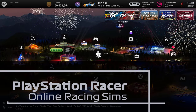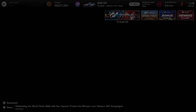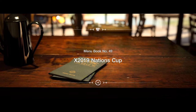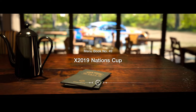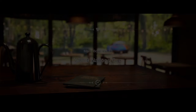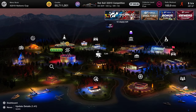Hello and welcome to PlayStation Racer. My name is Mitchell Morgan and in this video we're going to be heading over to run the second of three races for Menu Book number 49, which is the X 2019 Nations Cup, in which we're going to be running in the Red Bull X 2019 car. This is the second of two races — I've already done the Sardegna one and I'm going to have Interlagos to do.